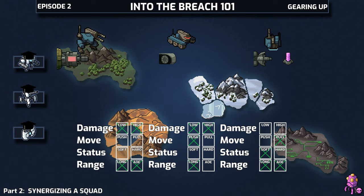Put all this side by side and what conclusions can we draw? The squad has two high damage weapons, it's got a push attack and a pull attack, and it has a soft CC that's ranged. As I said before, the goal for synergizing is to fill out these boxes squad-wide and then also on individual mechs.